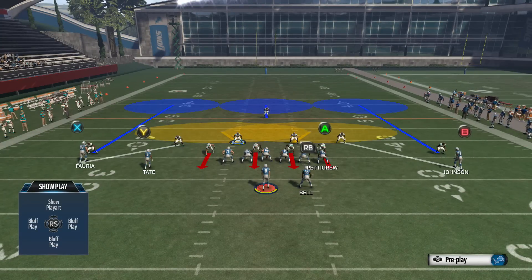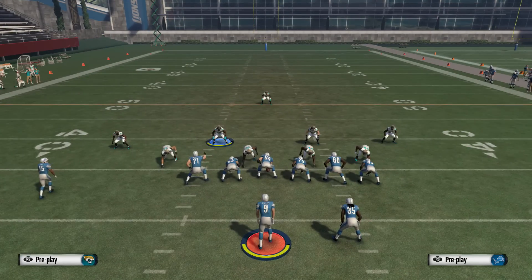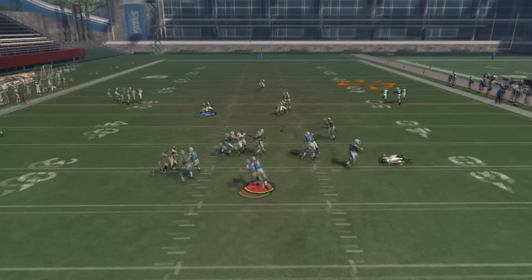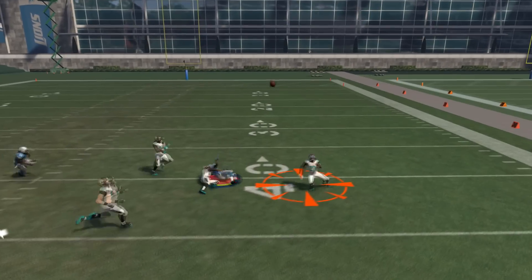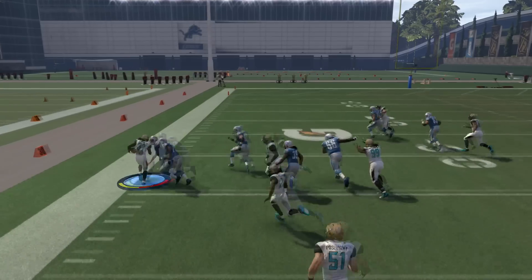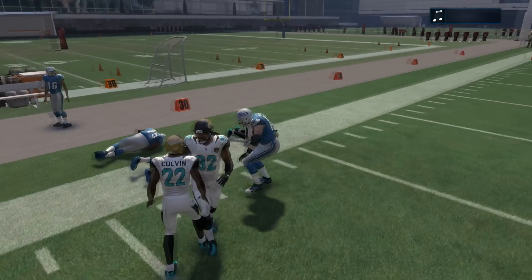The third thing is using bracket coverage. Go ahead and use the new adjustment system and put guys into man coverage — typically I take my flat defenders and put them in man coverage on the jump ball players, and that's going to simulate bracket coverage like you see in the NFL. You've got a guy outside and a guy inside, and you can use whichever mechanic you want. I prefer to use the play wide receiver to get those tip-out animations for easy stops.